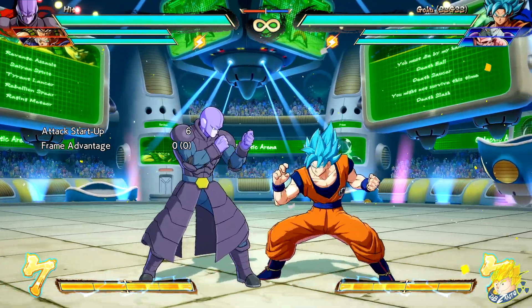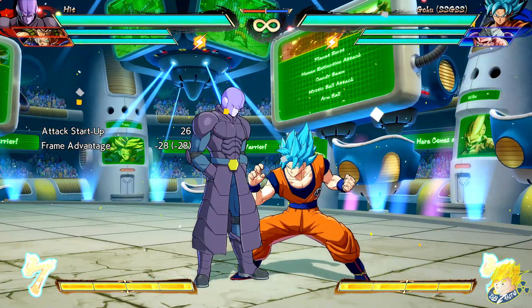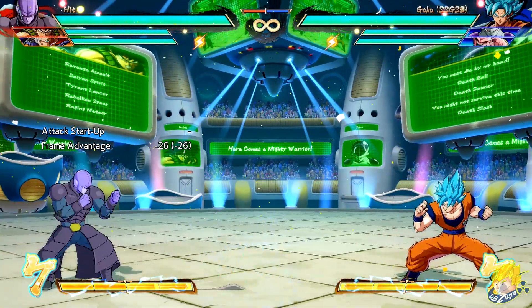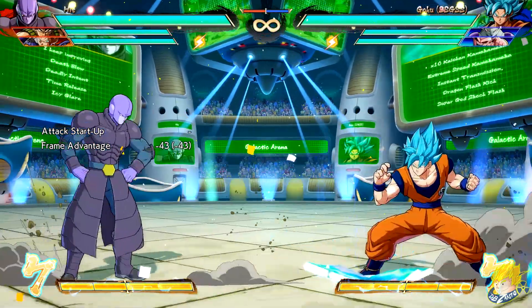Hit's standing light attack has reduced recovery. Standing heavy attack comes out faster. Vital Point special has reduced recovery. Tides of Time special comes out faster. Deadly Intent comes out faster. Mark of an Assassin has reduced recovery.